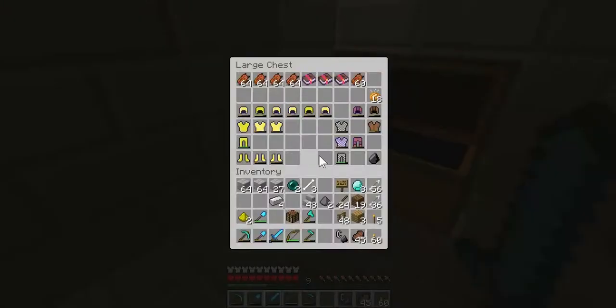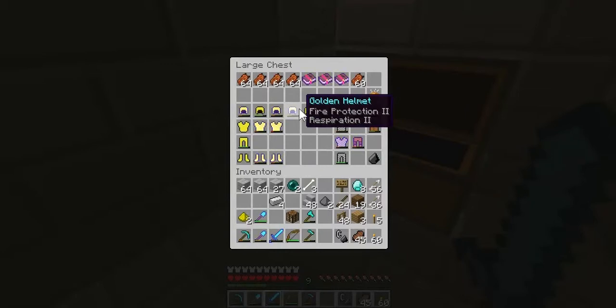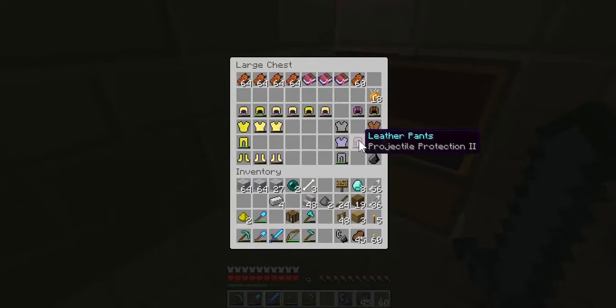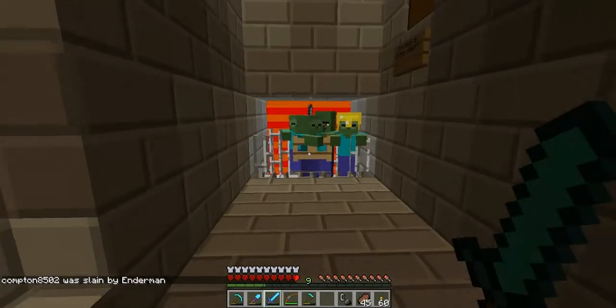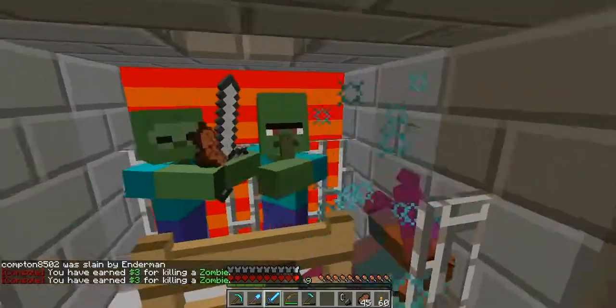This is where we keep our armor - I enchanted these, I found them as garbage so I don't want them anymore. I'll show you all the enchanted items we have: Projectile Protection 4, Protection 2, Blast Protection 2, Projectile Protection 2, Projectile Protection 2, Aqua Infinity 1, Protection 2, Projectile Protection 3, Feather Falling 3, Fire Protection 2, Respiration 2, Protection 2, Blast Protection 2, Projectile Protection 2, Blast Protection 2, and Blast Protection 2. And here we have our zombies - oh, a villager! That's a shame because I have nothing to heal him with.